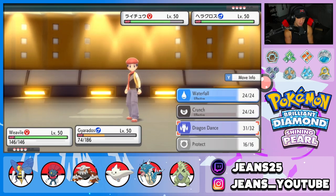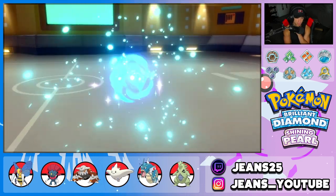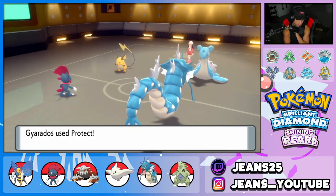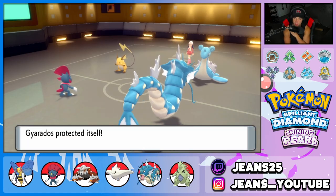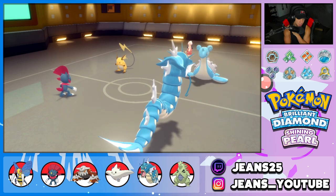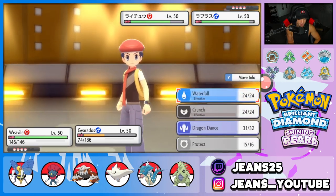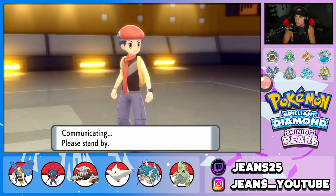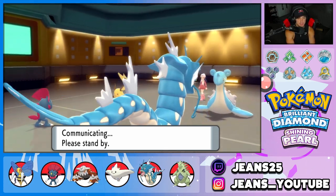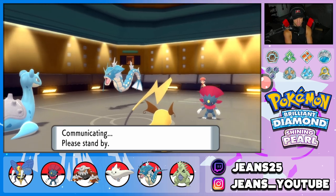Going for Protect on Gyarados and Ice Punch with Weavile. Ice Punch doesn't do much but chips a little. Raichu goes for a Bolt Switch pivot — swapping out to Lapras. Now I just go straight Waterfall in that slot to take out the new Pokémon and Night Slash with Weavile. Most Raichus run Fake Out, Nuzzle, Volt Switch, and maybe a coverage move, but we'll see.